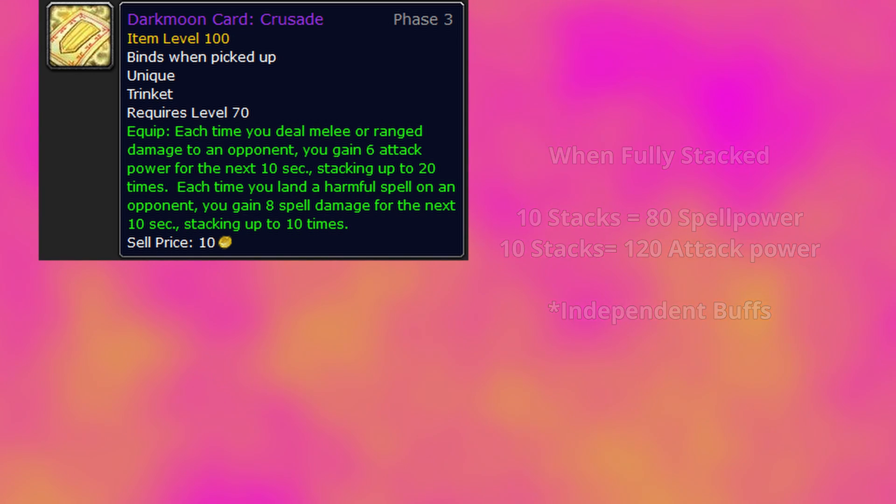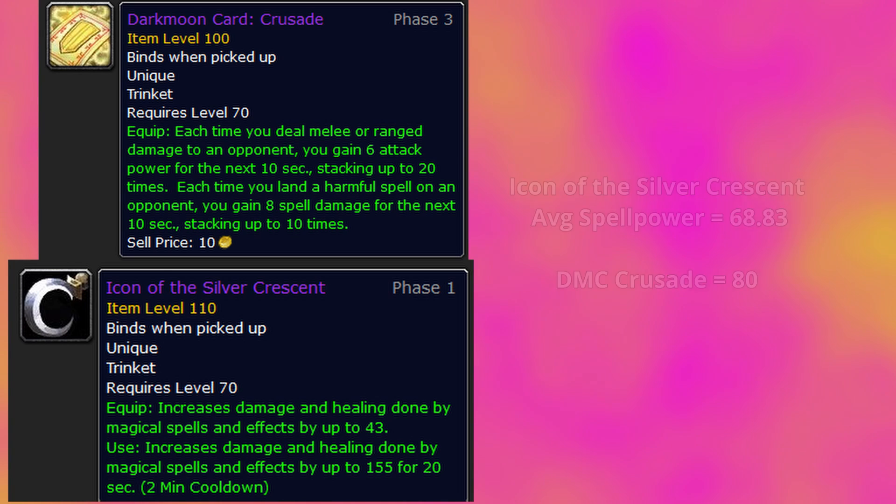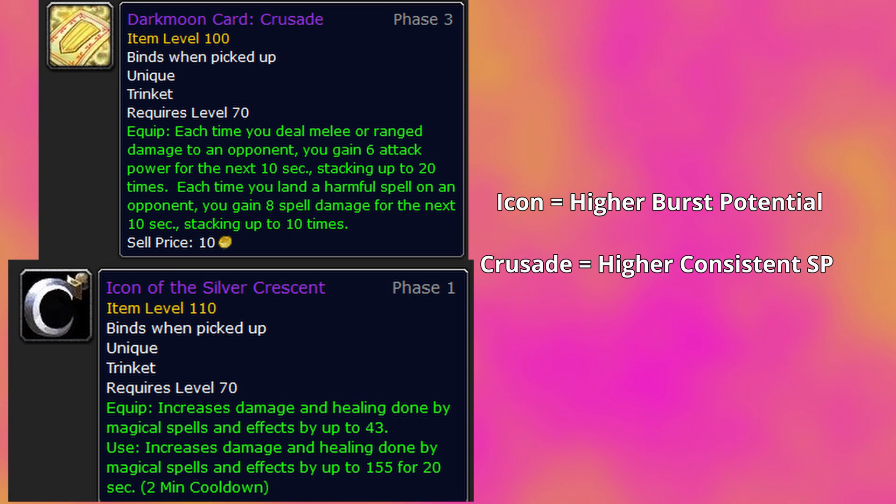Icon and Dark Iron Smoking Pipe average out to 68.83 spell power on a given fight. Once fully ramped, Crusade surpasses that by around 11 more spell power, with the addition of the attack power the trinket provides. While this trinket lacks the burst threat that Icon provides, for longer fights it will be providing more spell power on average.